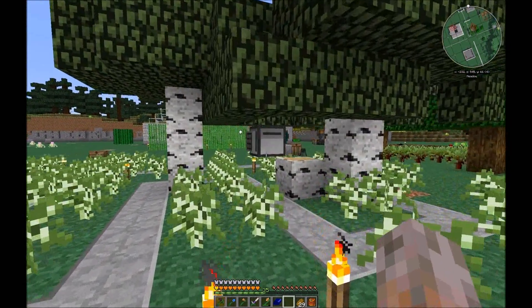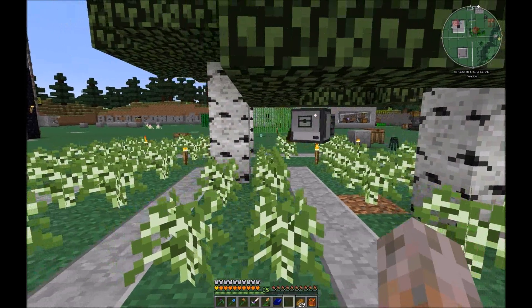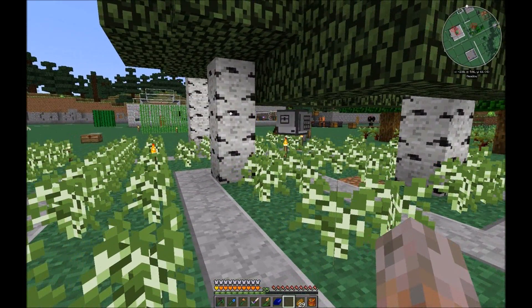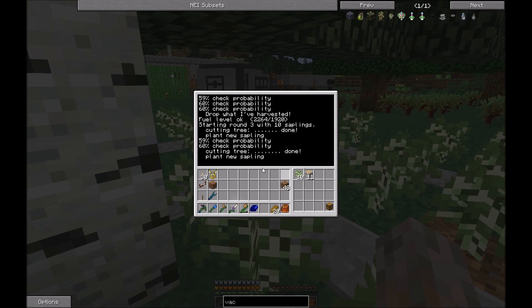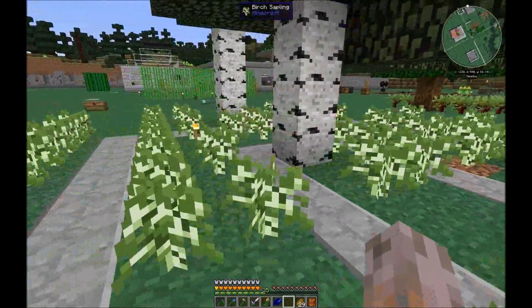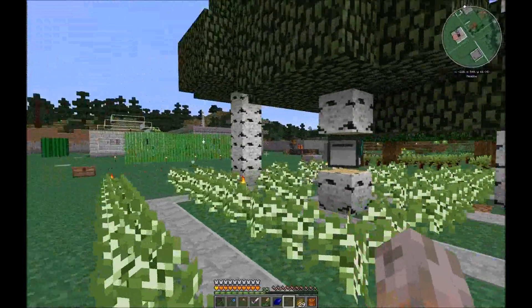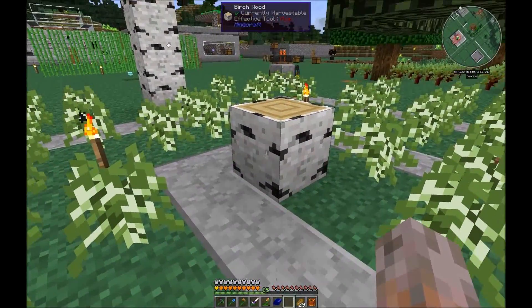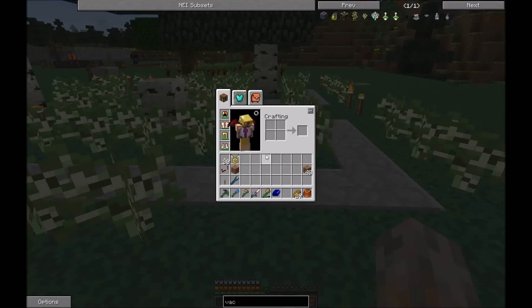As I talk about the different tree types and balancing — there are in fact two balancing factors. The first is the probability system I already showed you, which makes use of the saplings when planting many of them. The other is when the turtle detects lots of stumps left over.